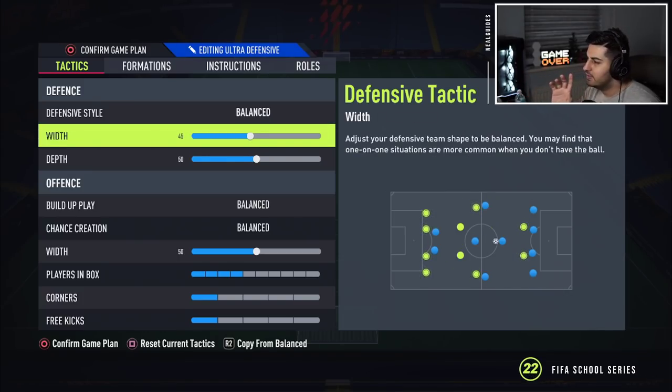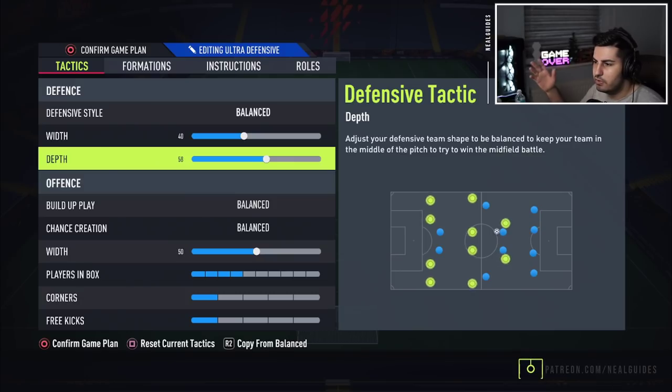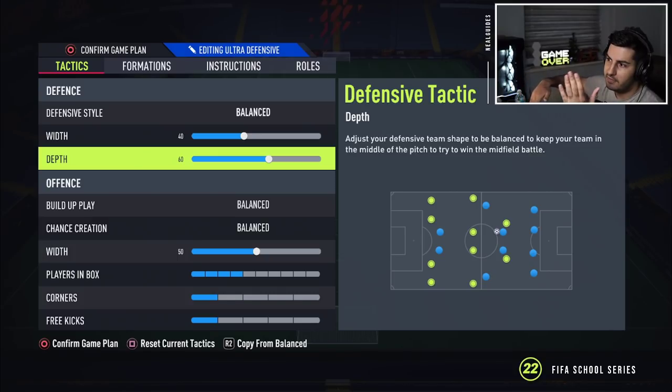I've gone with 45 width for the defensive phase, just because you are defending in a 4-4-2. Even 40 or 45 is completely fine — you can use either one. For the depth, go with 60. I know he used 70, but there has been a patch. I don't want to be too aggressive because a lot of these guys are pro players, and when a striker is too far ahead and a center mid is too far forward, it creates too much space between the midfield and the back four. So I don't want the depth to be super high, especially during the transition phase. It's still high enough to press the ball up high at the pitch, but not so high that you're too far forward.